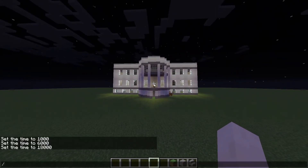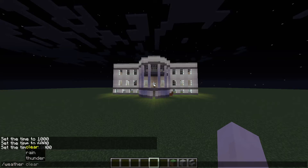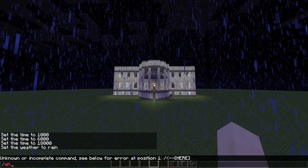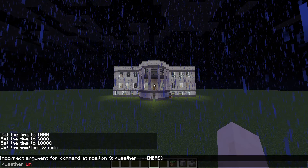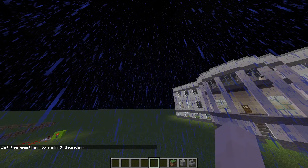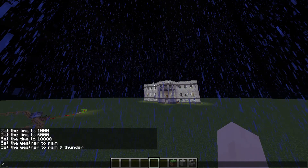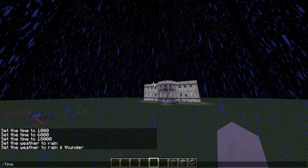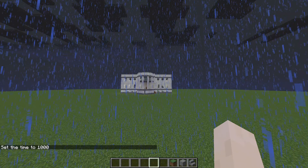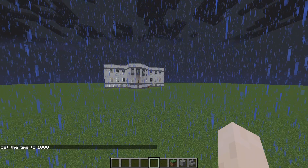It looks a little brighter. Now we're going to set the weather to rain at night time — it makes it feel like a horror map. When you set it to thunder, it's going to be different — makes it look really cool, like Halloween or something. We'll set it clear. Once it's daytime with lingering effects it still looks really dark and foggy, but compared to normal day it actually looks cooler.